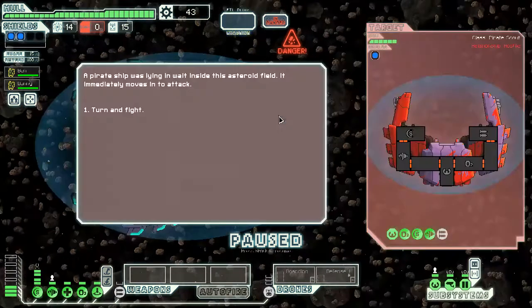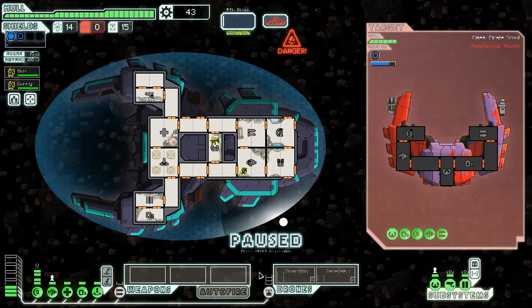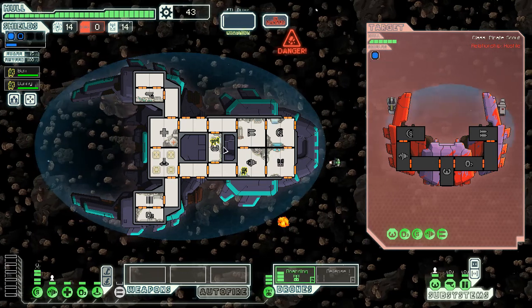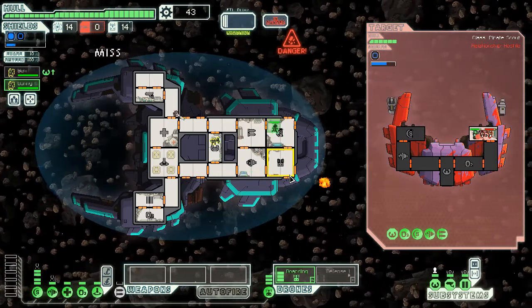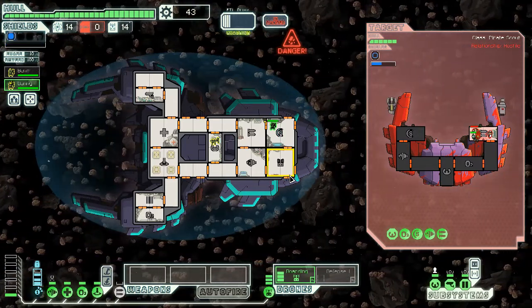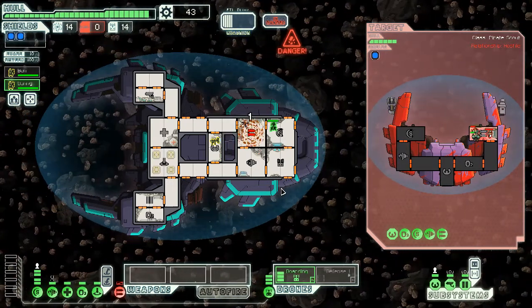Shit — an asteroid field and an enemy as well, so we're going to have to turn and fight. I've forgotten how to do things. Do I want to send my drone in immediately? I've got quite powerful shields — that's probably for the best. Ben, you do that. I need you to man the shields, Danny — that's the most important thing in an asteroid field. Shit! Rebuild, Danny! Rebuild! Damn it! Why are you so slow?